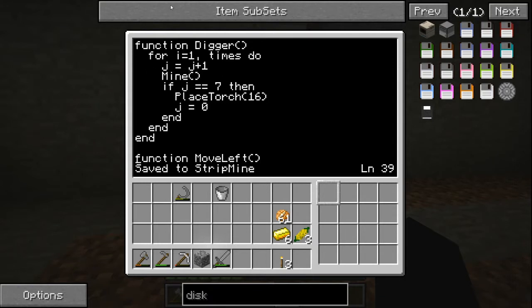The variable 'g' equals 1 — that's a local variable made in the beginning of the program. Every single time it needs to do g plus 1. Why? Because we want every 7 blocks to place a torch. So g equals g plus 1: after 1 mine it's 1, after 2 mines it's 2, after 8 mines g equals 7. If g equals 7, we run our placeTorch function — it places a torch, goes back, places it, goes forward — then g equals 0 again. So every 8 blocks we place a torch to make sure we don't have any mob spawns. That's our function digger.